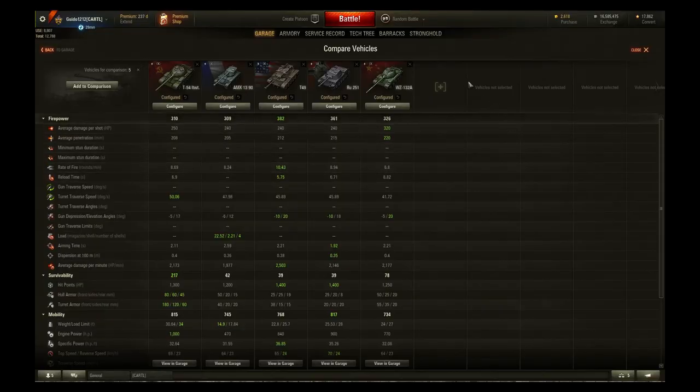Right off the bat we're going to see that the average damage on the WZ-132A is 320, and the rest of the tanks are either 240 or 250. So the alpha off of this tank is much better. You're going to pay for that though with a lower rate of fire — it's 6.8, so it takes a long time to reload at 8.82 seconds. That's the worst of all of them. When you're brawling you're going to have quite a long reload, so if you rely on that scout idea where you jump in and quickly shoot people, you don't really get that with the 132 Alpha. It's more like a medium as far as the time frame goes.